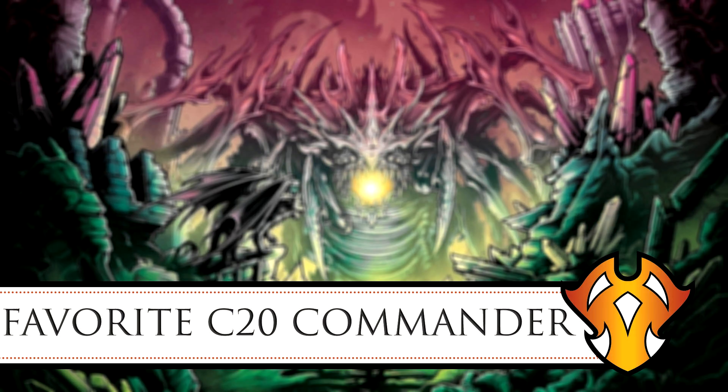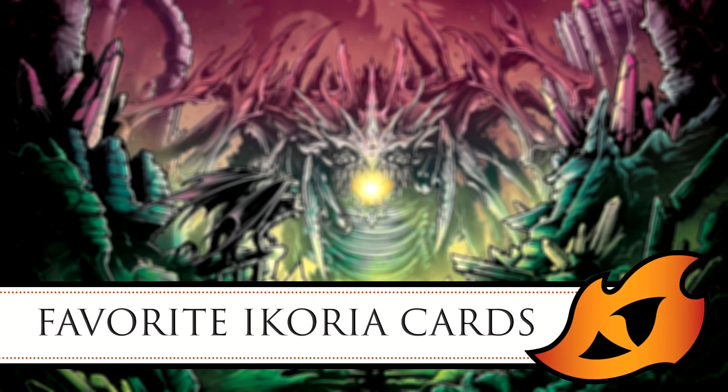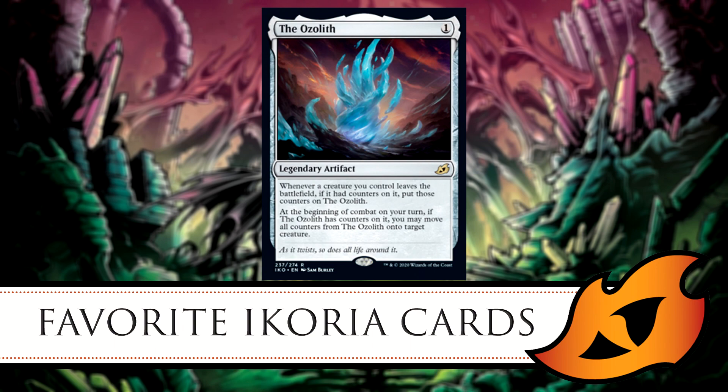Moving on to our favorite cards from the Ikoria set. Mine is probably a pretty obvious one — The Ozolith. It's a legendary artifact that costs only one mana of any color. Whenever a creature you control leaves the battlefield, if it had counters on it, you can put those counters on The Ozolith. At the beginning of combat on your turn, if The Ozolith has counters on it, you may move all those counters onto a target creature.